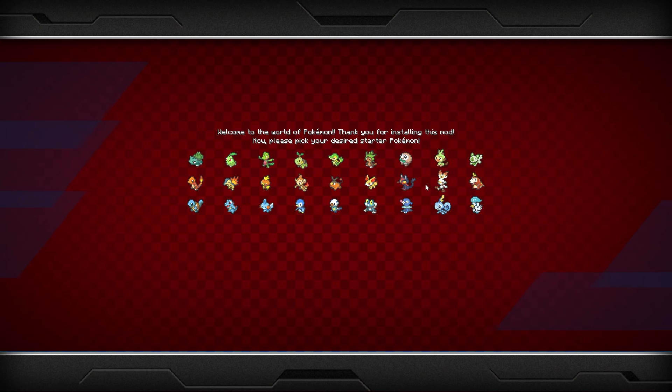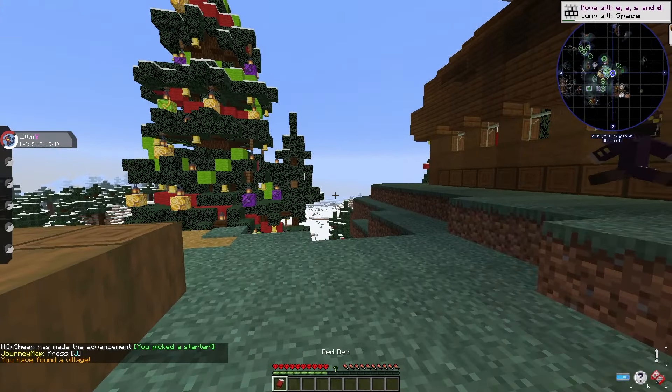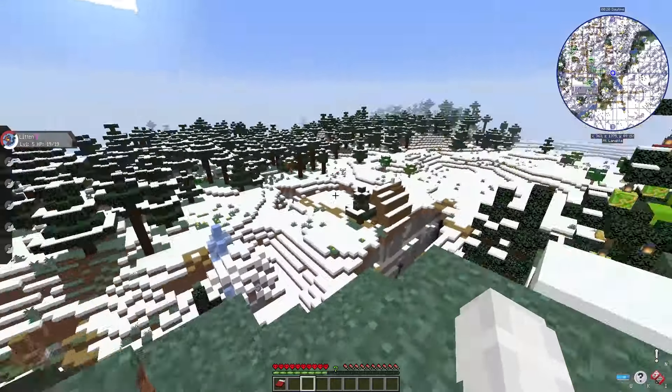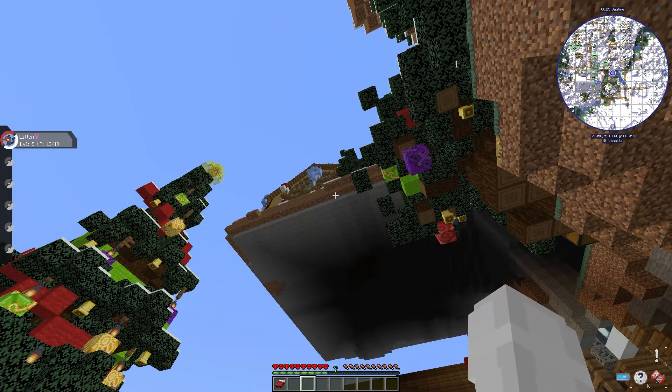Loading into our single-player world, we had a huge mixture of Pokemon to choose from. Unfortunately, there were no Dark-Type Pokemon, so I went for Litten because he looks kind of evil. Straight away, we're greeted by a beautiful Christmas tree, and I just had to stop and admire the landscape. There were a few candy canes dotted around, a ravine, and a floating house — that's gonna be very interesting to check out later.